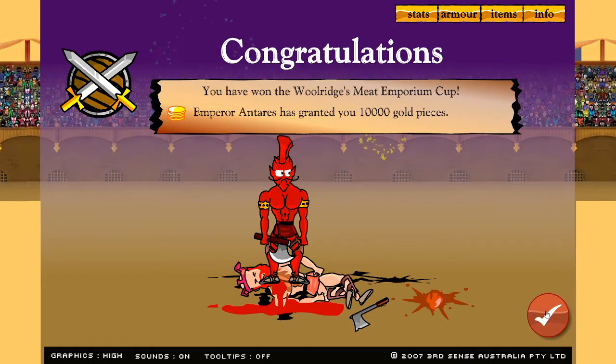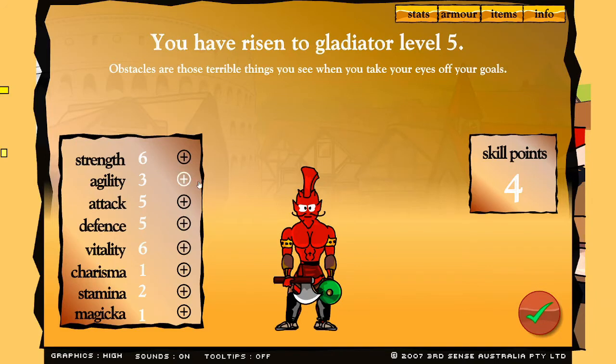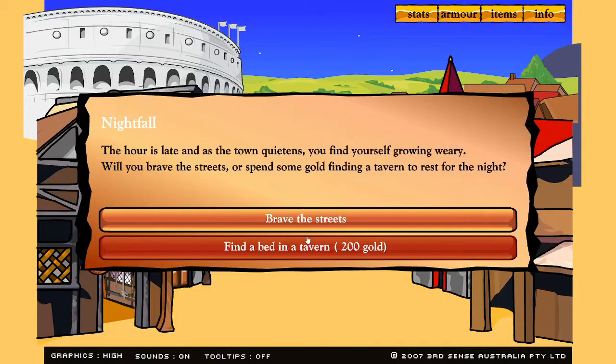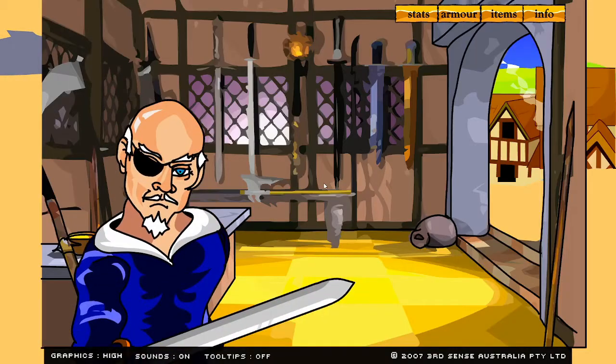10,000 gold pieces — that's great! And a level up — that works for me. I'm gonna put it into strength and then defense. Find a bed — yeah, you make your way to the cozy nook, a tavern in the merchant's quarter, paying the innkeeper 250 gold pieces. You're shown to a comfortable room with a view of the forest to the east. I think if you sleep outside there's a chance you get robbed — my dude's pretty strong, but I don't want to risk it.